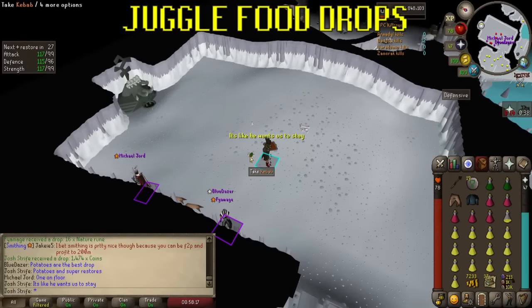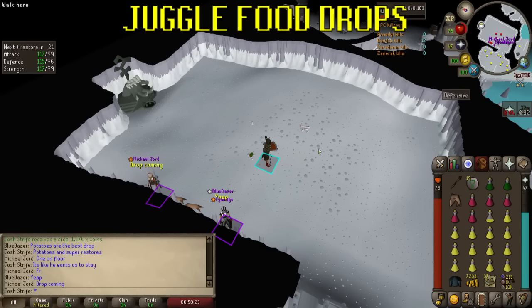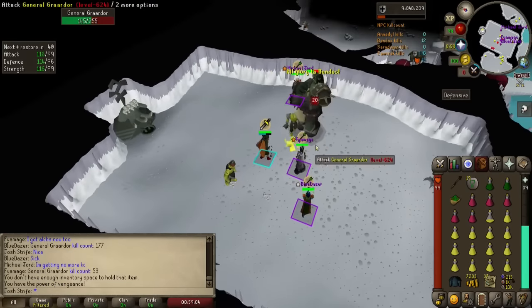If the boss drops food but it's about to despawn on the floor, pick it up and drop it again — juggling food like this can help you last a lot longer. Now we're clued up, geared up and ready to go kill Graardor. Let's look at the boss room itself and then the fight.